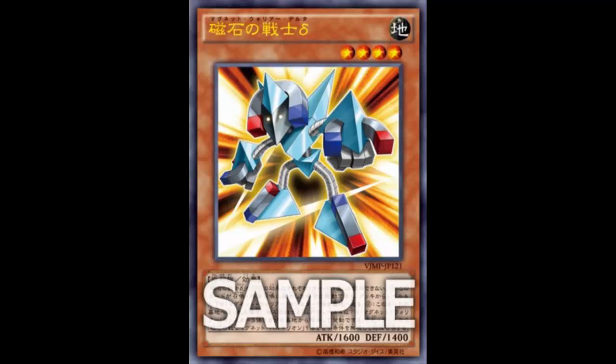I kind of wish it wasn't a V-Jump promo and was just in the structure deck. Overall, I'd give it a pass. Tell me what you think about Delta the Magnet Warrior in the comments below. On Wednesday we'll look at another card with Magnet Warrior support. While everyone's on the ABC hype train — and they definitely are, it looks strong in the OCG — I still have love for the Magnet Warriors. Thanks for watching!